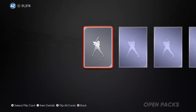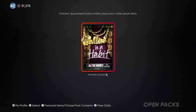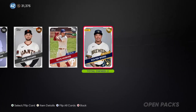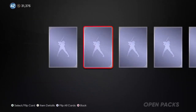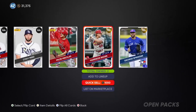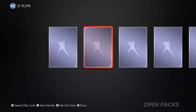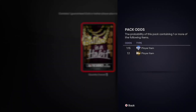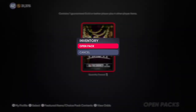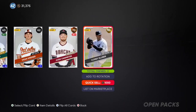Five packs remaining — we want one more diamond, one more diamond SDS. Three more packs — double golds for AR. Two packs remaining. Double golds again. Last Balling is a Habit pack — can we pull something good? No, we can't.